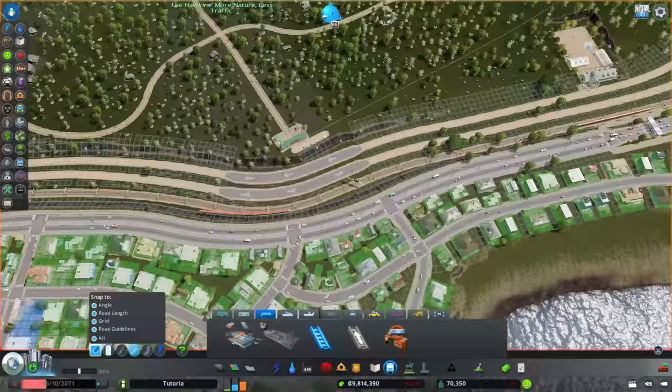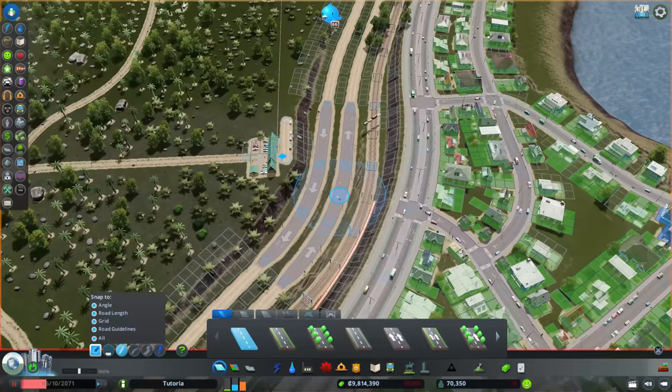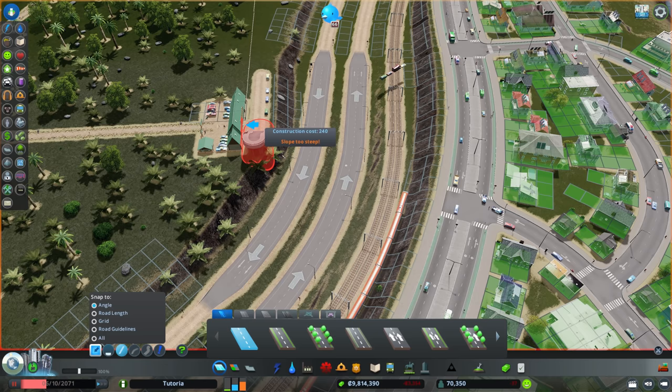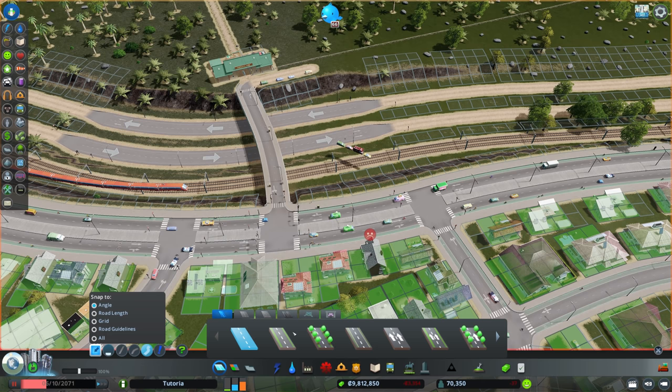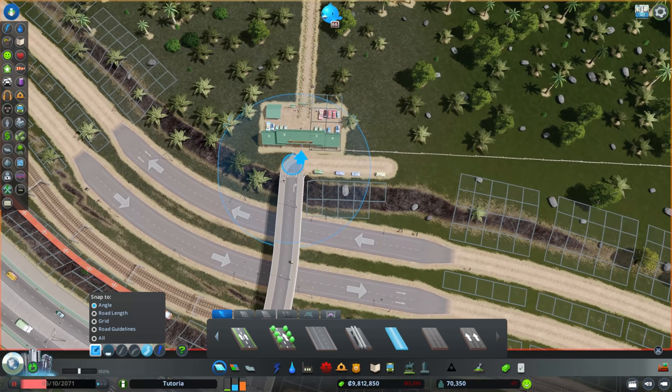Nicely lined up — a very significant transportation corridor at this point. This is really going to dominate life on this side of the city. That's okay — you have those sorts of corridors and they're very important, especially rail corridors. Now let's see if we can finally make it across here — we've certainly lost the serenity of nature park to a certain extent, but it unfortunately happens. We'll give this its own connection unrelated to the old connection.